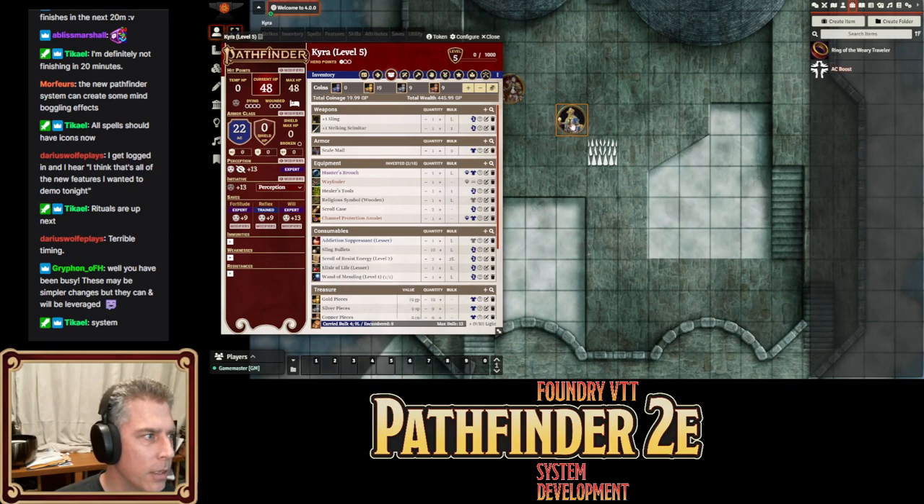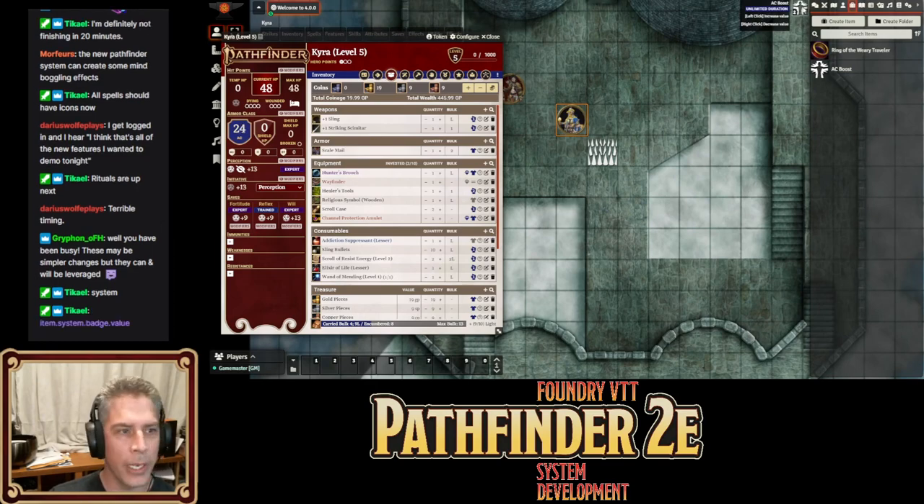If I put this onto her, her AC goes up to 23. Every round it increases — I add to plus 2, her AC goes to 24, 25, 26.